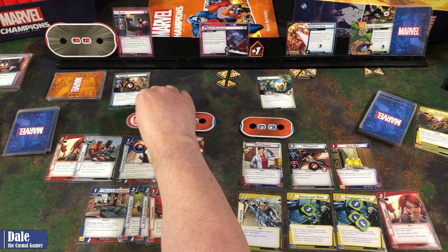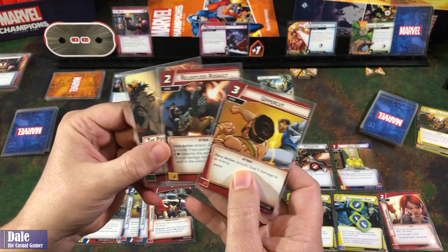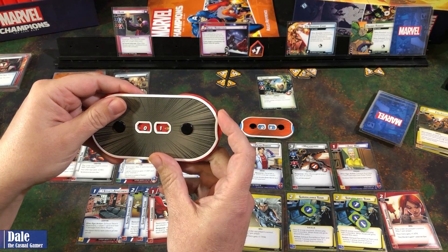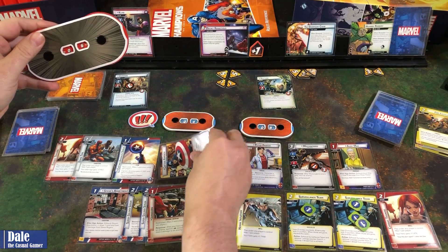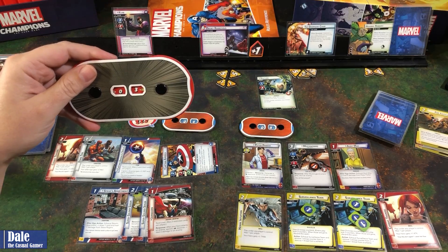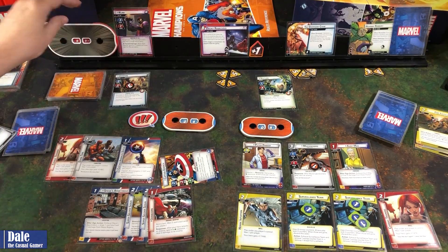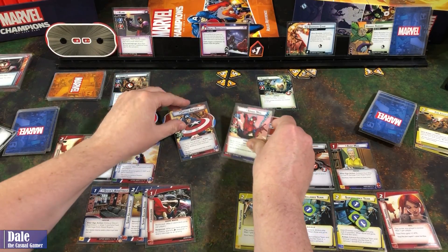Cap becomes first player. We start with an Uppercut — using that for two plus a resource for the third — five damage to an enemy, Klaw down to six. Then we attack with Captain America for three. Discard a card to ready Cap, swing for another three. Klaw is defeated! Unless I missed something, that was about as easy as it could go — Captain America and Spider-Man taking on Klaw on Expert Mode while dealing with MODOK.